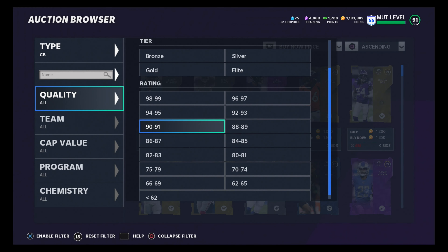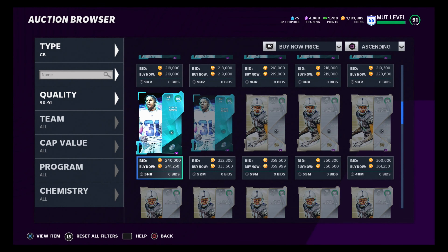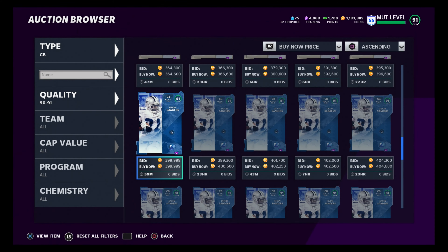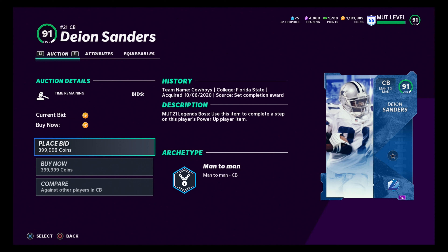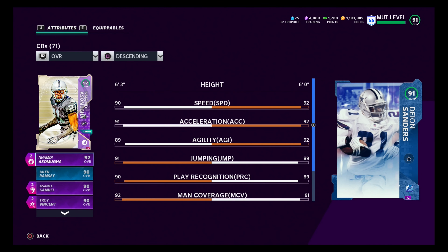I'm going to start with arguably the best corner, and the easiest one to obtain. You won't have him at the highest level, because you obtain him through his power-up and level him up to training. I think you can get him up to an 89 overall with training, and that's Deion Sanders. Deion Sanders is a very good card, but we're going to compare him to the best cornerback that I have and the best cornerback that I think is in this game, and that's Nomadi Asamo.